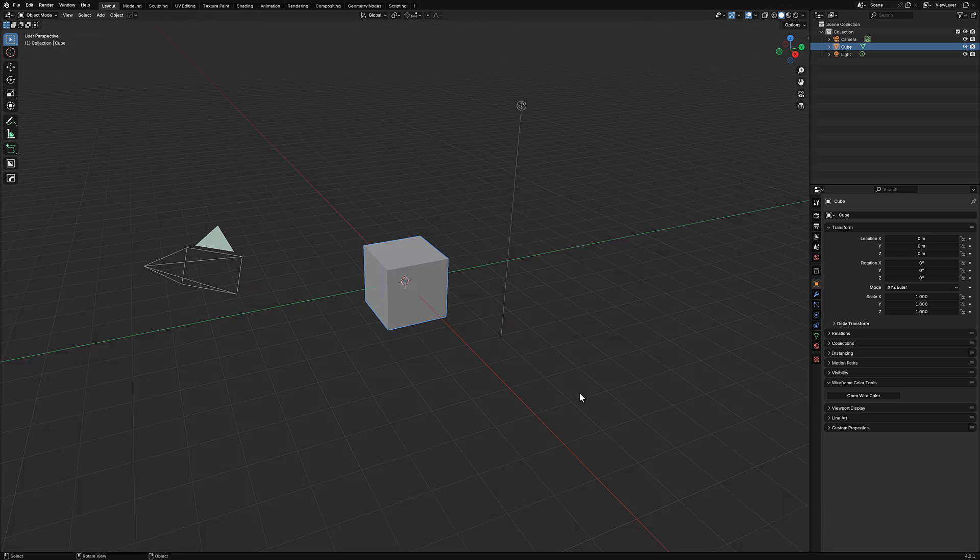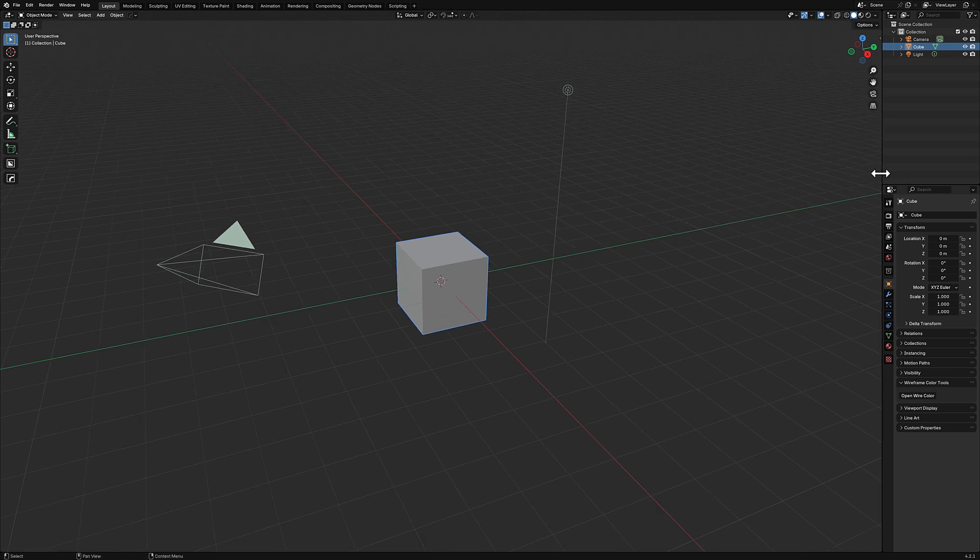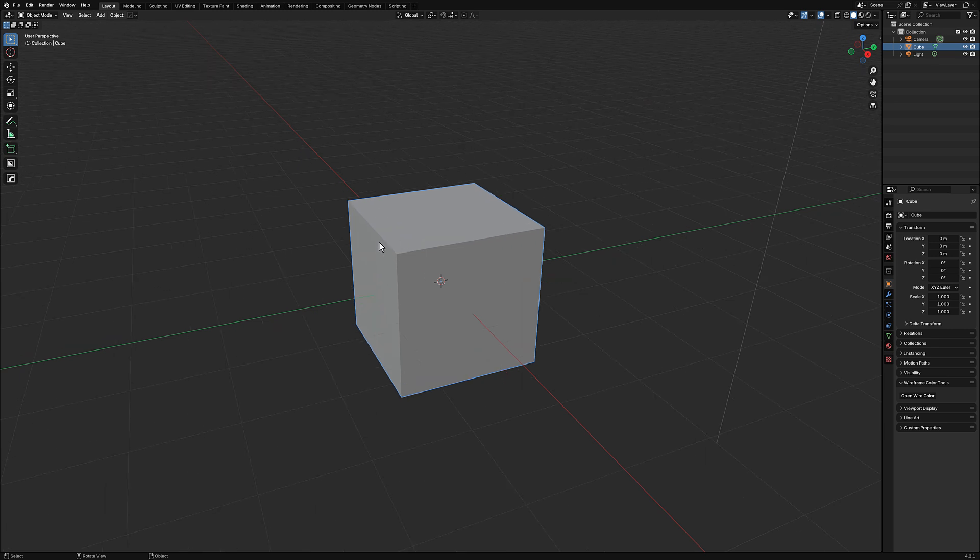Now let's look at Hard Ops. Hard Ops is a little more tricky to explain because Box Cutter does what it says — it's specialized for boolean cuts. Hard Ops is more of an extension to Blender. When installed, it shows up as a menu in the header, covering all the hard surface modeling you'd want to do. It's a collection of tools already in Blender, just organized more manageably. Hit Q to bring up the Hard Ops menu.